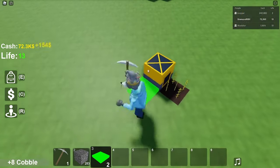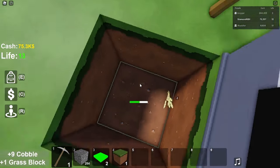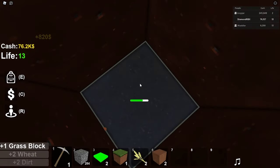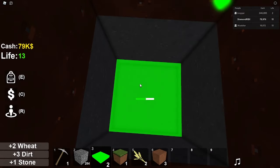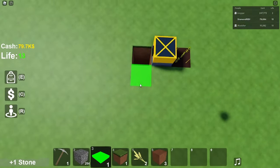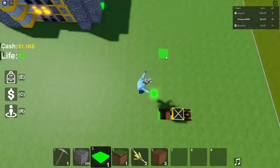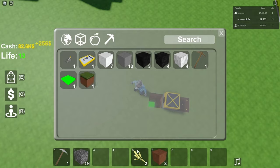By now you should have another cash block. What you want to do is mine a hole right here in front of this block, and go all the way down until you reach the cobblestone, then mine one more. You should be right here — place it right there. Then you can press R and teleport home to get out of the hole, and you can see it sells down there.